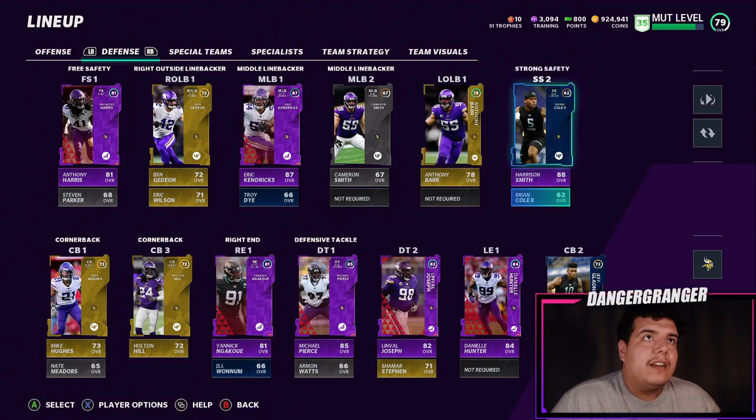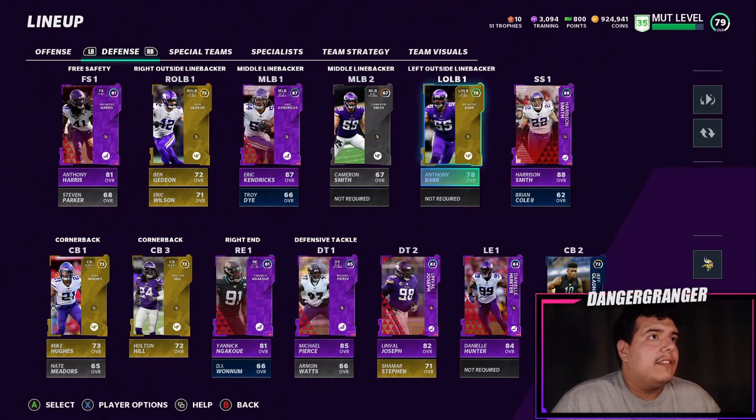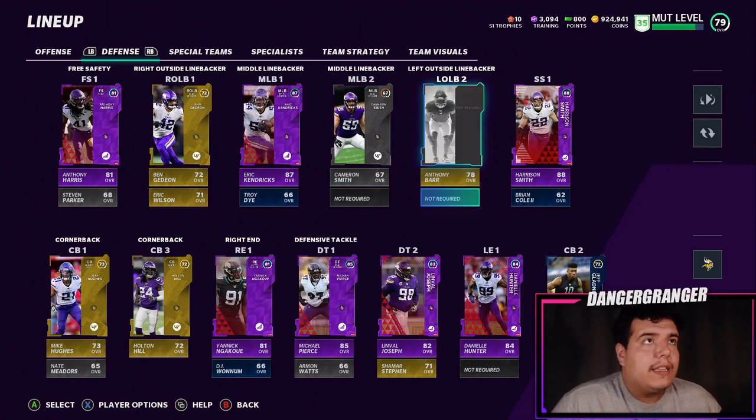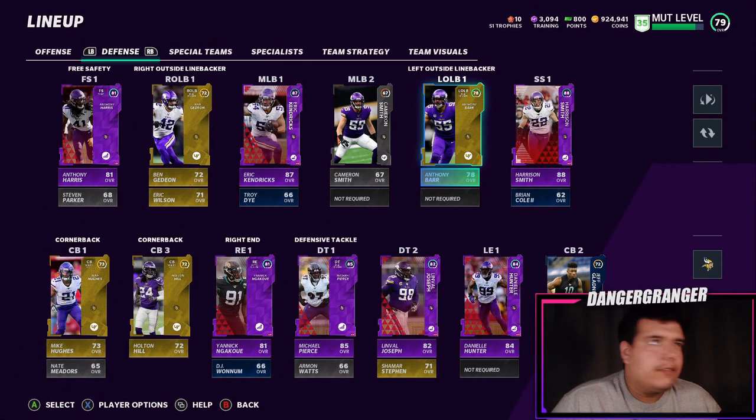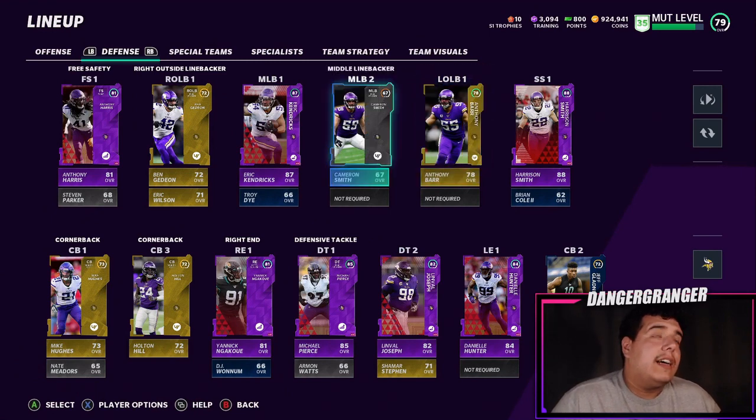We have Brian Cole as our backup safety. Let me know if there's a better option I could use. I kind of just filled spots with silvers I had in my binder from opening packs. At left outside linebacker we have Anthony Barr — he didn't get elite this year but he's a 78, which isn't too bad. He'll get an elite throughout the year so I'm not too worried.